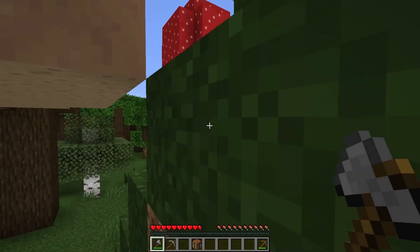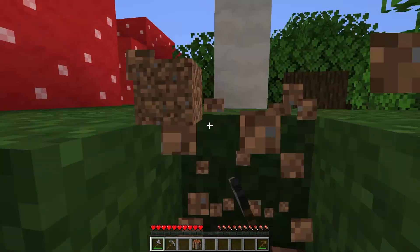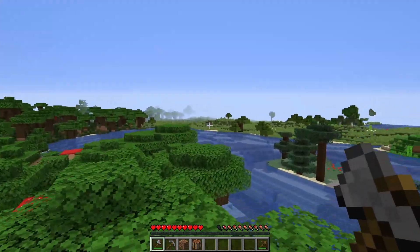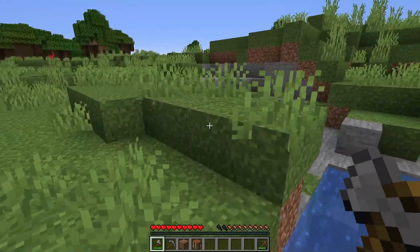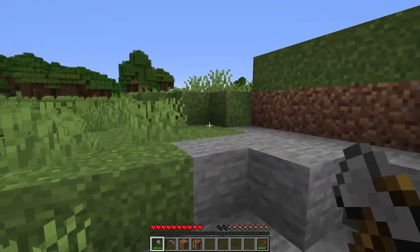Now I kind of want to find a cave, because I want to have a little bit of armor and some good tools. Oh, right over there — it looks like there's a cave. It's just some exposed stone. I thought there was a cave here. They tricked us.